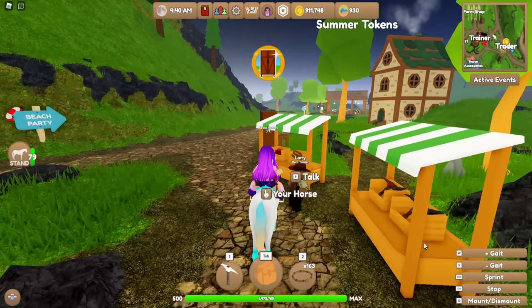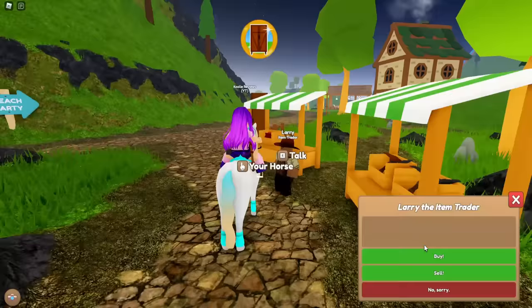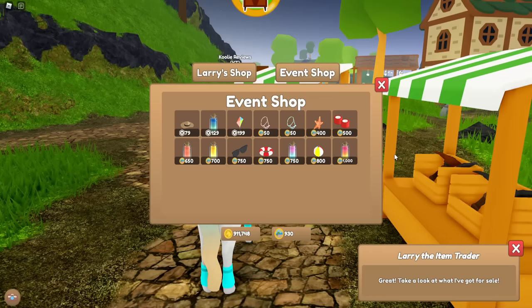Those signs are so cute! We're going to start off at Larry's. Larry is on all the islands except for RP. If you go to Larry and click on Buy, there is an event shop with lots of goodies. All of these items I will be showing you guys so you can have a closer look at what they look like before you decide to spend Robux or summer tokens.